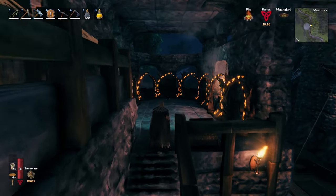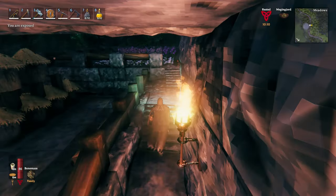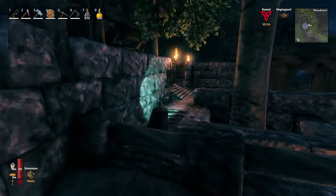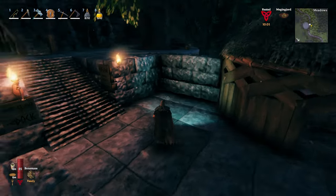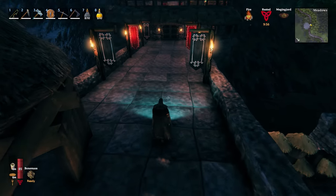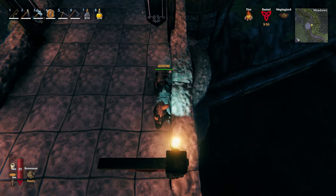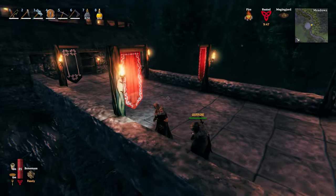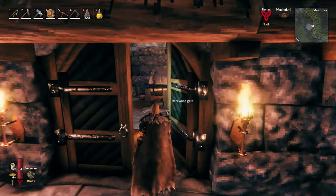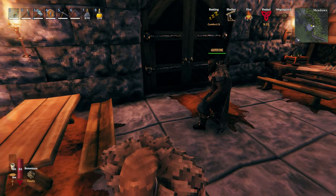He started this as just being his base, but he's kind of turned it into being an inn. This bridge is really tall, so he had to figure out all the structural support for it because the river is way down there. One of the things that makes Beeblebum interesting is that you actually have to think about support — how to build things and make it actually work instead of just building pretty things.